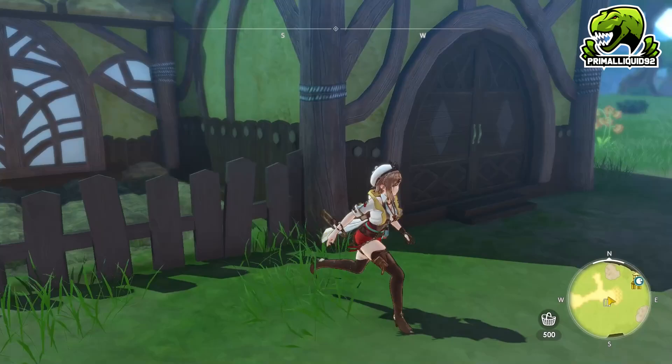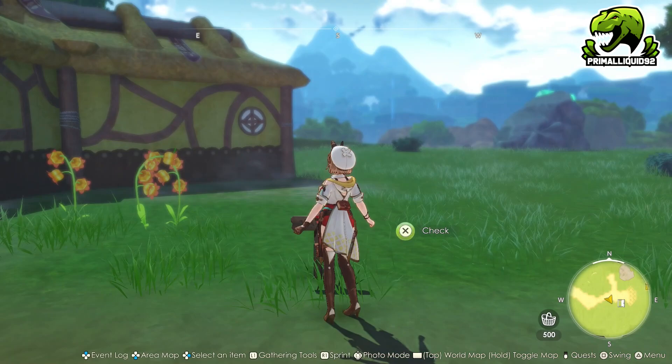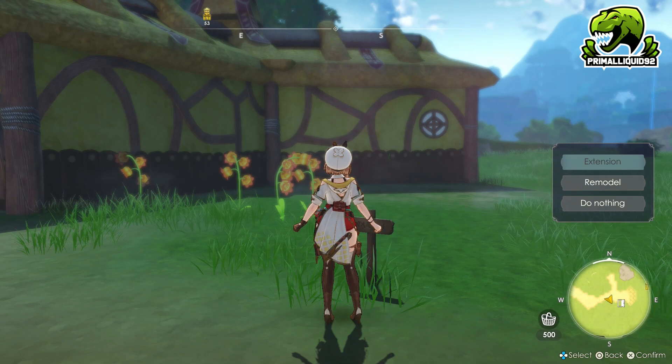First of all, you can create a total of four Ateliers — one in each of the four main regions of the game. You do this by interacting with these little placards. The story will have you create one in each zone, so do not worry. These are impossible to miss.